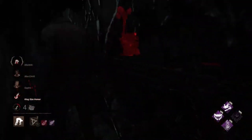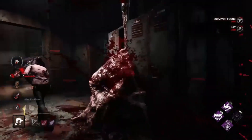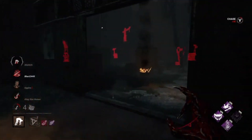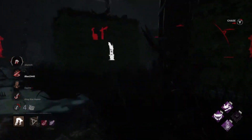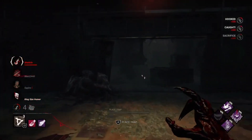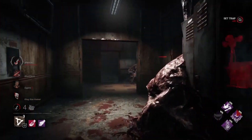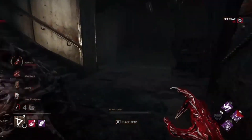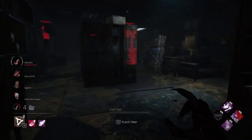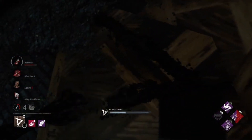I can see scratch marks and knew she was nearby. I could hear the Claudette but couldn't see her because she's in dark clothes hiding in the shadows. Claudette — bless her — I think she made a run to help Vittorio but it was too late. I'm putting the traps back in the same places. We can hear Claudette in here, so first we place the trap in the middle of the pallet to prevent her pulling it down.